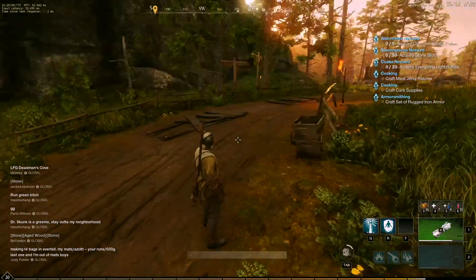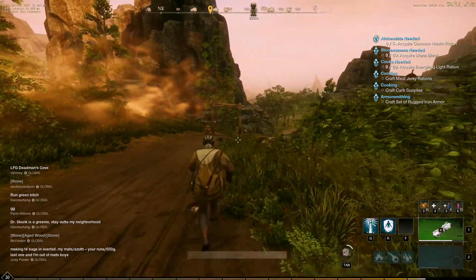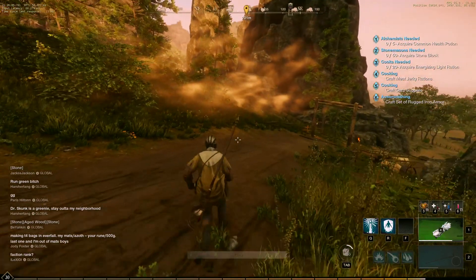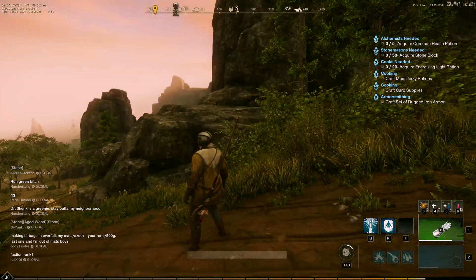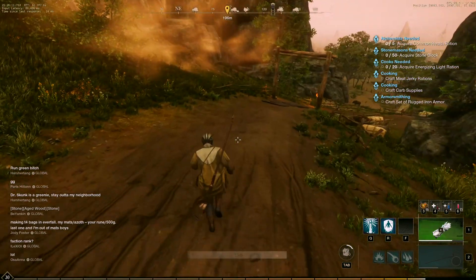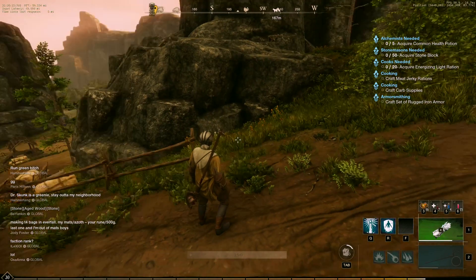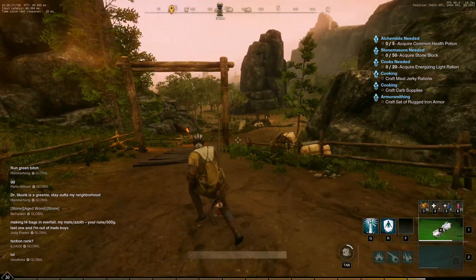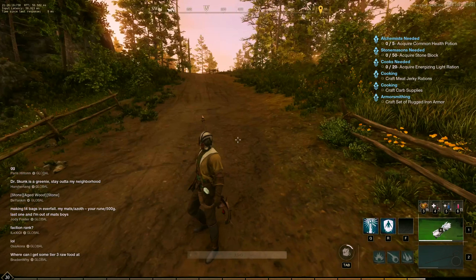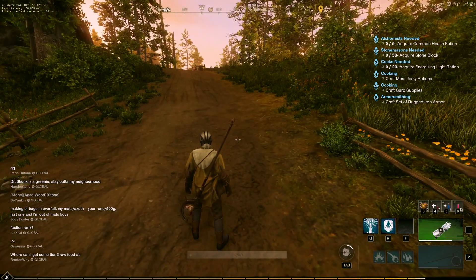That would just help me running around finding stuff, especially things I can't see. I know the game has a built-in tracker on the compass, but it's very limited. You have to be quite close to the orders to see them, so it's just not that good. So I decided to make my own basically in-game tracker with a bigger radius.